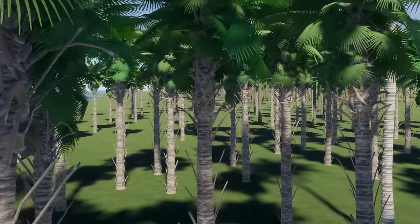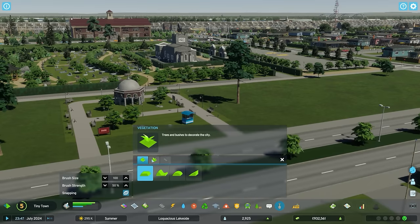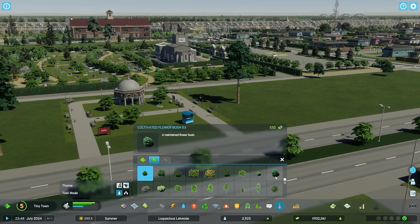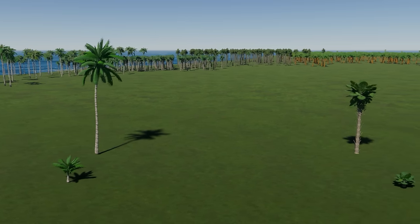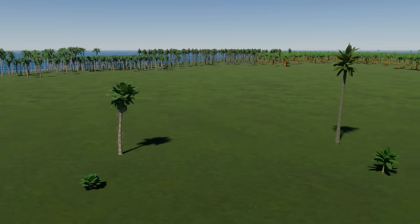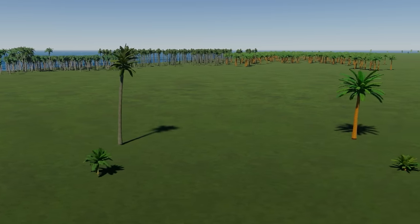Finally in this pack are four palm trees. They're in the usual vegetation menu and now you can scroll down by clicking on a little button. We have the Coconut Palm Tree, Florida Palm Tree, Royal Palm Tree, and Sylvester Palm Tree.